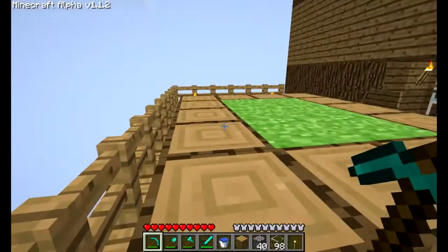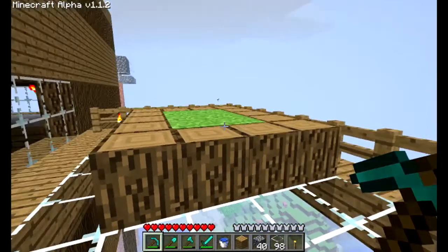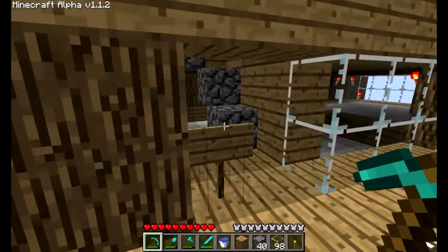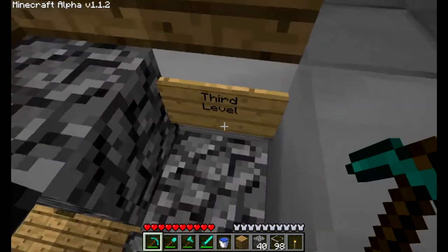Anyway, I call it the loft. There's a pool table. I'm gonna go with the spiral staircase — always having trouble saying that — to the third level.